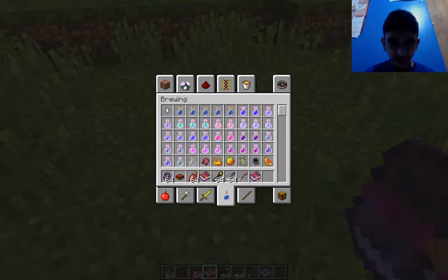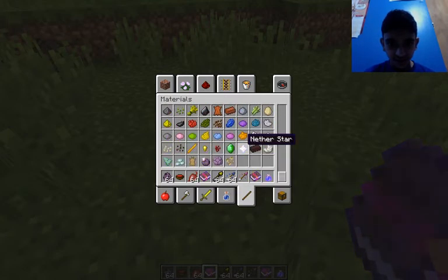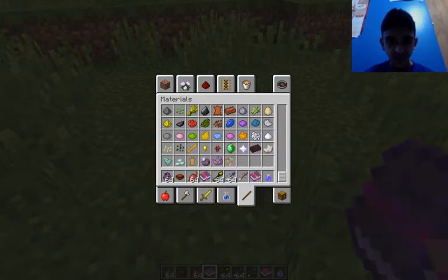For brewing, we have all of these. I'm just going to show you what these do. Materials — pop course fruit, course fruit, beetroot seeds. You basically know what all these are.